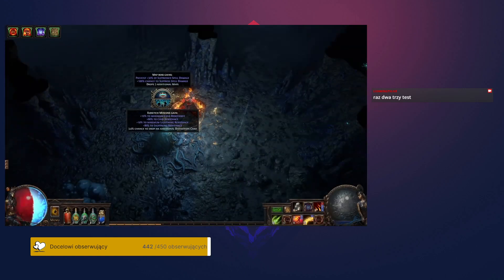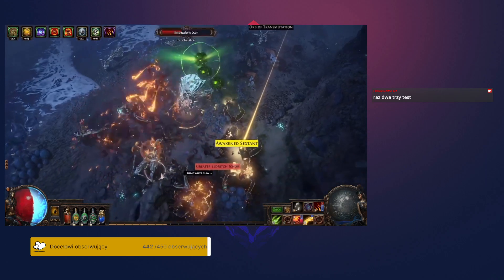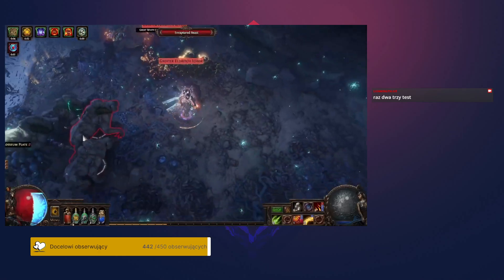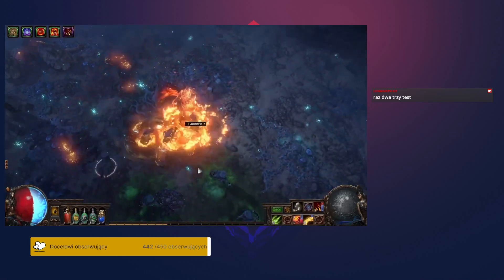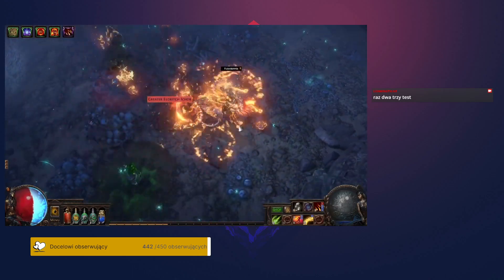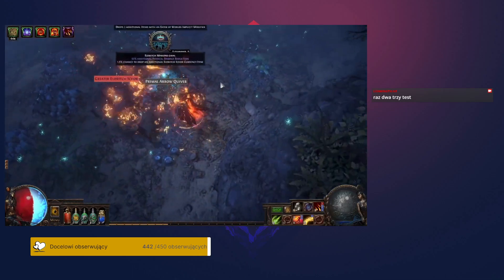We have rebalanced influence altars and maps. They now feel a lot different than they did when introduced in Siege of the Atlas. Their downsides now feel more powerful and they have more diversity of rewards, including new rewards. The intention is to fulfill the original design goal of having an ultimatum-like choice about whether you want to accept additional challenge for additional reward. We have added better Atlas tree support for them, including two keystones that can affect them.